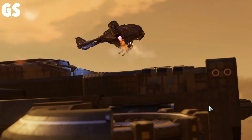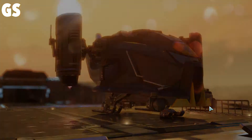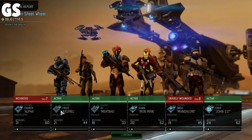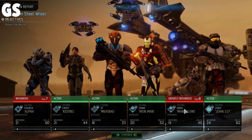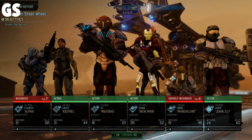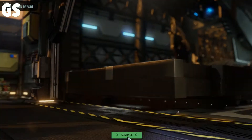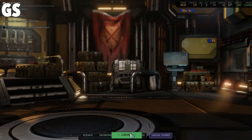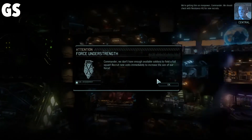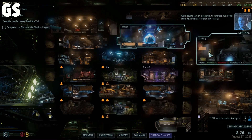Back to base. Church is out for 7 days, Mandalore is out for 8 days. Can't really do a whole lot about that. The armors still look freaking ridiculous — I'll fix them off camera, don't you worry. Took down the Gatekeeper, even though I wasn't fully expecting it. We should check with Resistance HQ for new recruits.